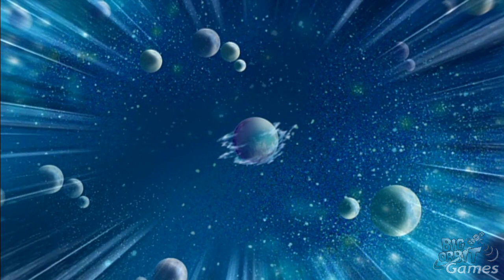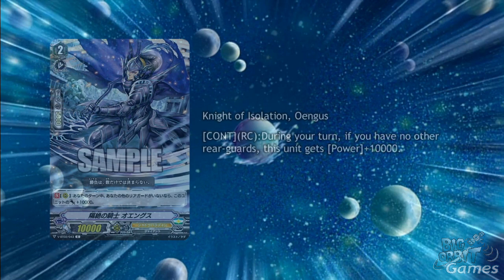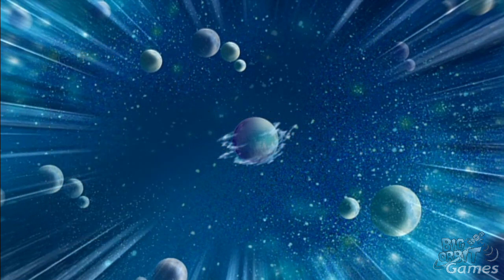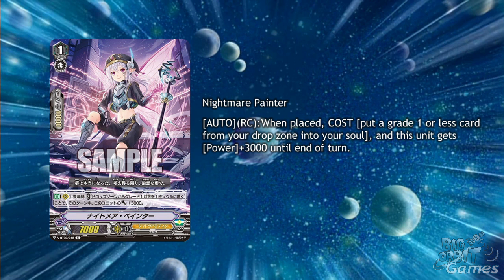Lastly for the week we have a couple of Shadow Paladin cards from BTO2. The first is the grade 2, Knight of Isolation, Owingus. His skill is continuous rearguard circle during your turn — if you have no other rearguards, this unit gets plus 10,000 power. This gives us an idea of what the clan is going for in this set. We can obviously expect retiring your own units, but going by this card we can either expect lots of retiring or not that much superior calling. And finally we have Nightmare Painter, a grade 1 with auto rearguard circle when placed — cost: put a grade 1 or less card from your drop zone into your soul, and this unit gets plus 3000 power until the end of turn. It's a nice 10k booster that will likely be retired so you can bring out some more on entries later in the game. Though the first skill may clash badly with ritual and premium, it could be showing that we'll get a similar skill to Alfred Early in Shadow Paladins and they don't want you to easily put Blaster Dark into the soul. Still, the soul is a valuable resource in standard for most decks, so this is likely going to be very useful for shadows when we get to see more support.